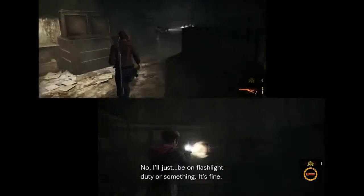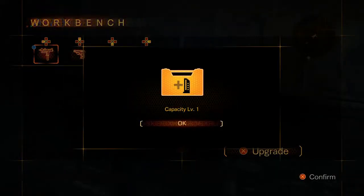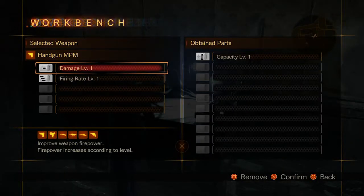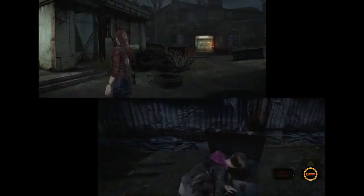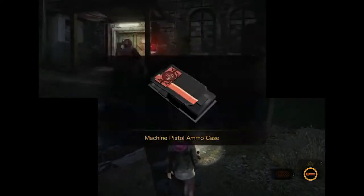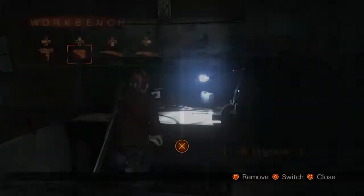There are tons of hidden items littering the environment, including ammo, keys, and treasure to upgrade your character and weapons. Custom parts can be attached to individual firearms that allow for standard bonuses like more damage or faster reload, to more unorthodox upgrades like charged shots. It's fun to experiment with different combinations, and finding these hidden parts makes exploration feel rewarding.